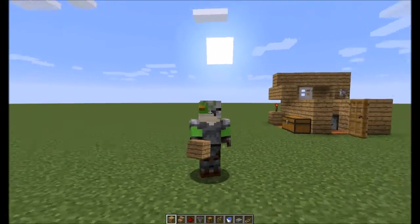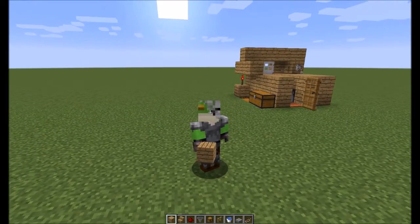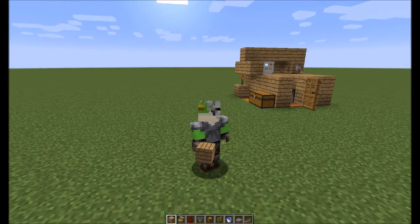Hey guys, Twigley Frog back again. As you can see behind me, I have a little structure — I just got done building it. It is an automatic fishing house. I know it's not really a house; you can pretty it up however you want. We're going to go ahead and build that today. This is only going to work on PC, guys, sorry. You can actually modify it to work on Xbox if you take out the dropper system, but you'll see what I'm talking about here shortly.